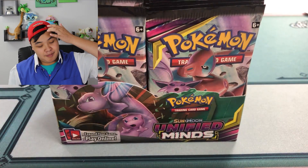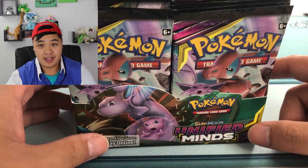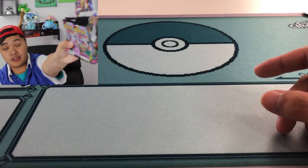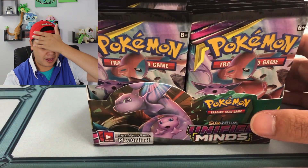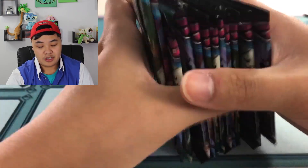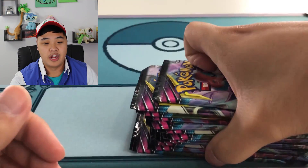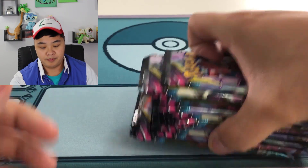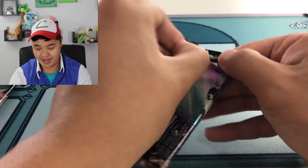What's up boys and girls, my name is Adam. I am here today with Pokemon Unified Minds, brand new set. We got ourselves 24 more packs to open — hopefully you caught the first video, crazy pulls already. Only one third of the way through the box, we have 24 more packs to open. We're gonna open up another 12 in this video, so let's get right into it. Comment question of the day: if you want that code card, what is your first gen favorite stage two? Mine is Venusaur. Let's get into the packs, here we go.